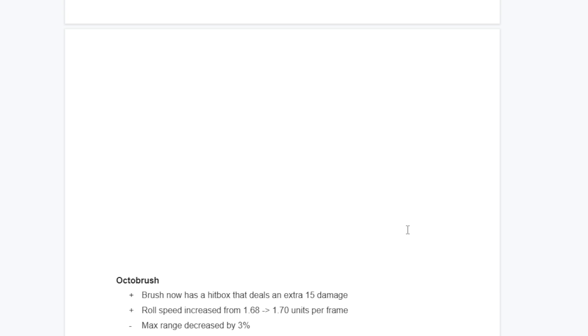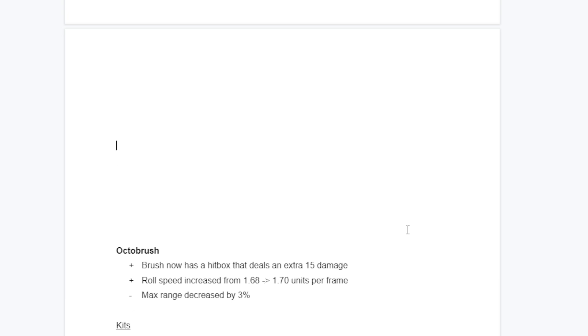I want Octobrush to have actual strengths. Like many S1 top tiers, they just took it away. The two-shot is what made it special - you have to get very close to two-shot with these changes; the brush itself has to hit the opponent, so you have to be within about one line. Rollers will be better at quick kills, but this gives Octobrush a niche that rewards getting up close, which is what it should be. Rolling being a tiny bit faster is good since a lot of things have less end lag or startup. The main thing for Octobrush though is kits.